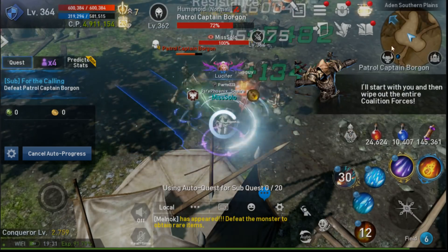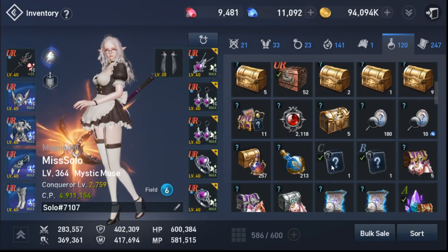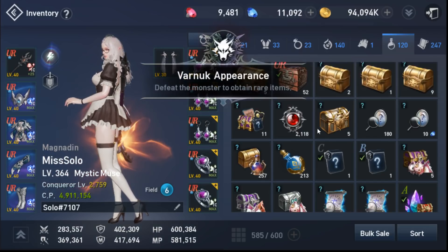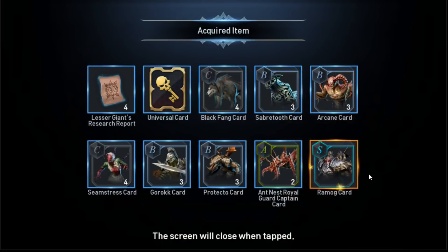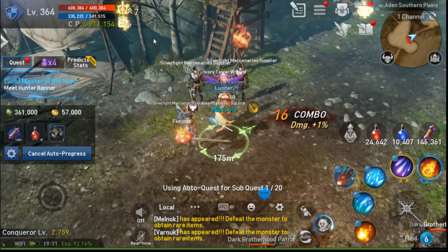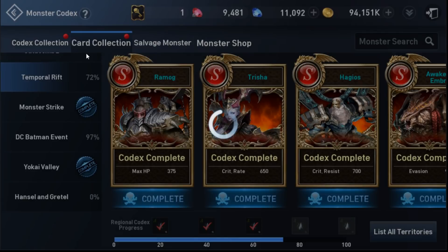Let me just go ahead and open the ones that I have. I do get the random — oh, this is a selection one, so I'll have to check which one is lacking. Let me open this one. I think this has to have an R — oh, S! So the red box: if you do open the 11-pack, you will get an S grade minimum.